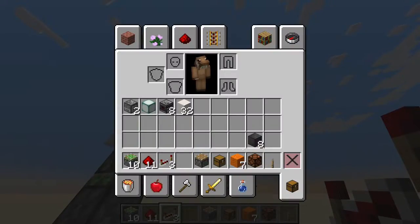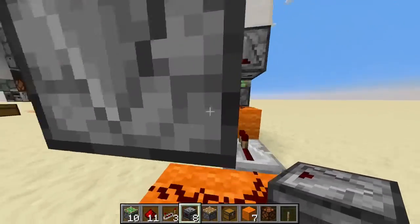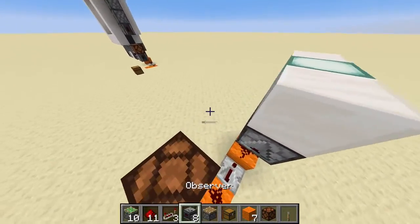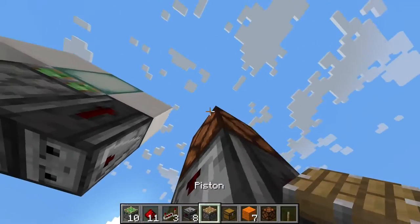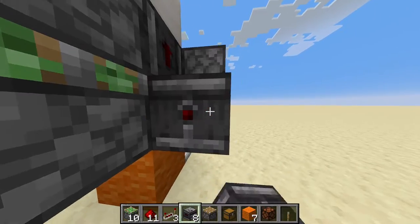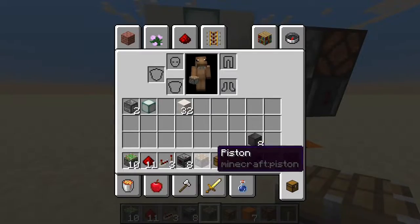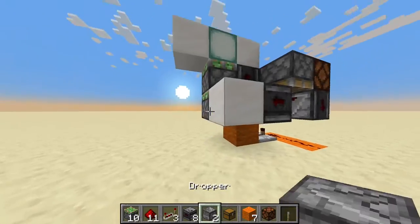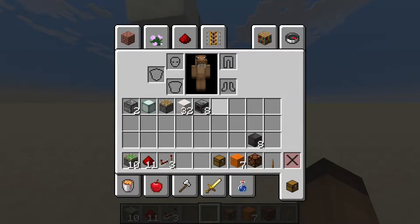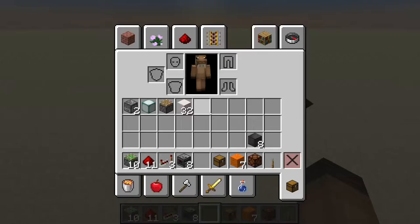Here you're gonna place a temporary block, then the redstone lamp. Now take another observer, place it here — it needs to be facing the correct direction. Next to this, take your piston, place it here facing downwards, temporary block, observer here like so, facing into a block of quartz with a dropper.